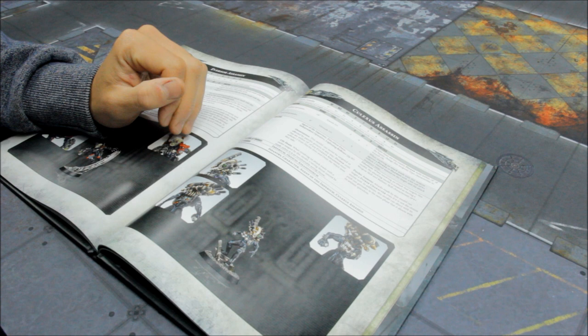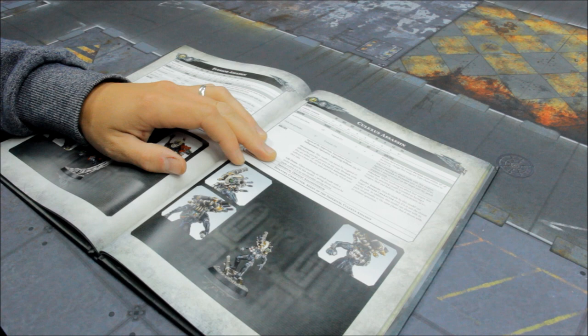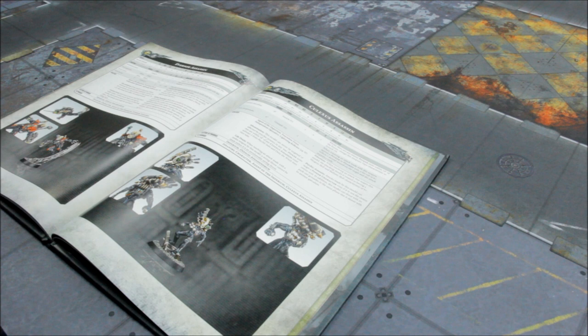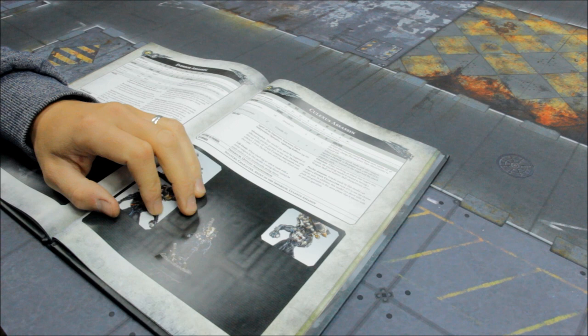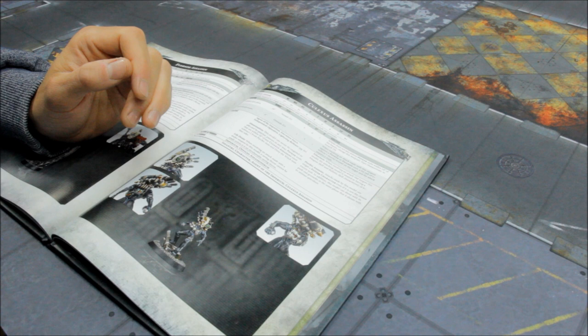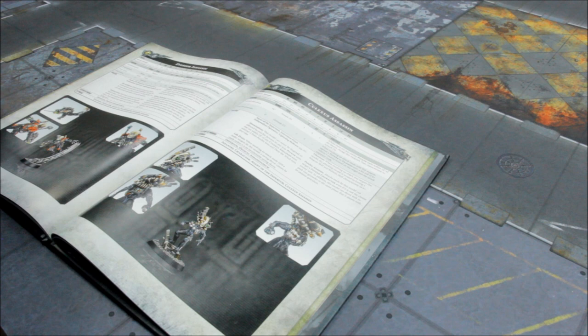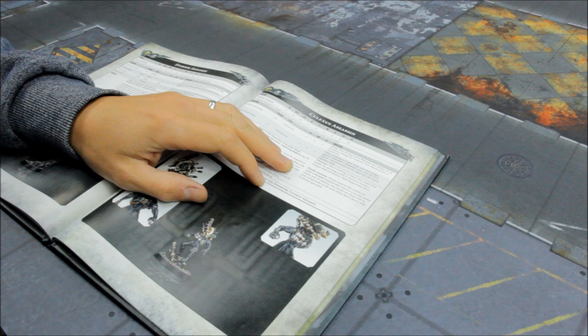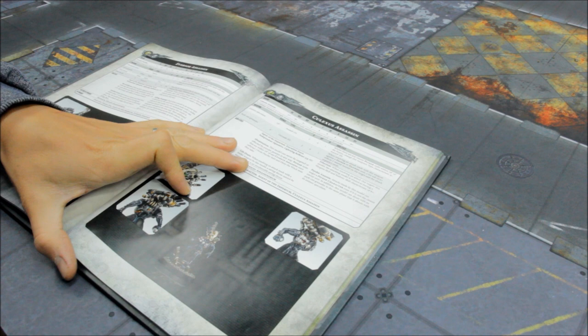Life Drain: when resolving an attack with a melee weapon by this model, a saving throw cannot be made unless it's an invulnerable saving throw. Etherium: when resolving an attack that targets this model, the attacking model is treated as having Weapon Skill and Ballistic Skill of 6+. Very, very difficult to get rid of — you can't Smite him, which is a great way of getting rid of characters, and he's very hard to hit. Psychic Assassin: attacks made by this model can target a psychic character even if it's not the closest enemy unit. In addition, this model can shoot with its Psych-out Grenades in the same phase in which it shoots with its Animus Speculum. It can end up diverting tons of energy and effort to try and get rid of this lone model.